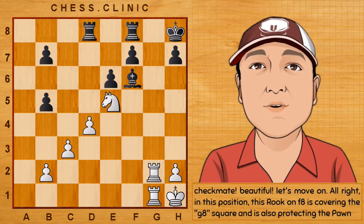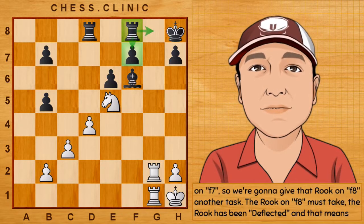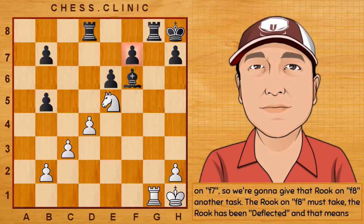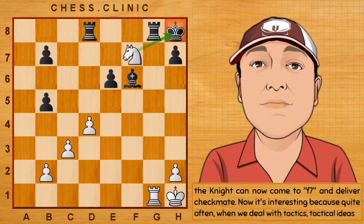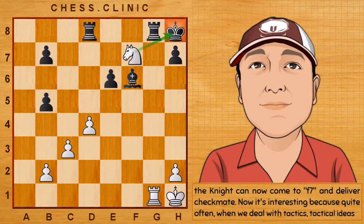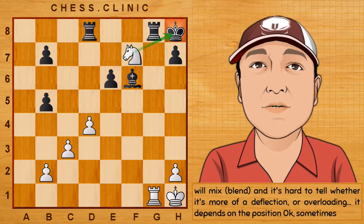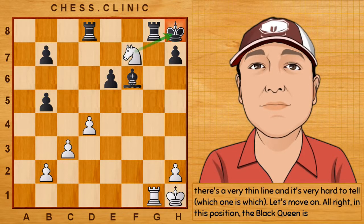In this position, this rook on f8 is covering the g8 square, and it's also protecting the pawn on f7. So we're going to give that rook on f8 another task — rook to g8. The rook on f8 must take. The rook has been deflected, and that means the knight can now come to f7 and deliver checkmate. It's interesting, because quite often when we deal with tactics, tactical ideas will mix, and it's hard to tell whether it's more of a deflection or overloading. It depends on the position — sometimes there's a very thin line, and it's very hard to tell.